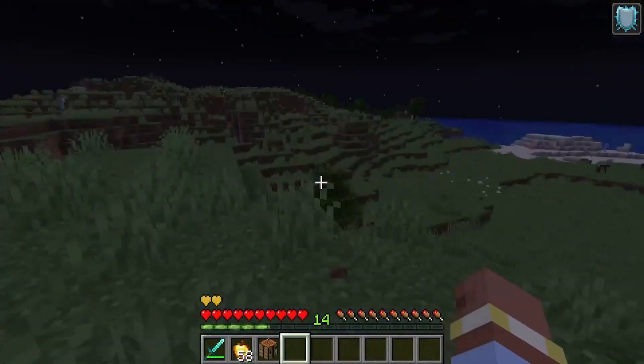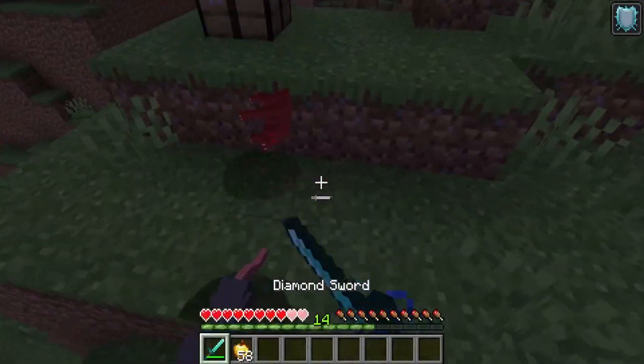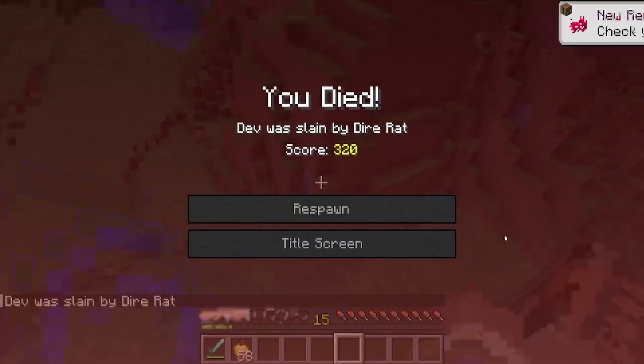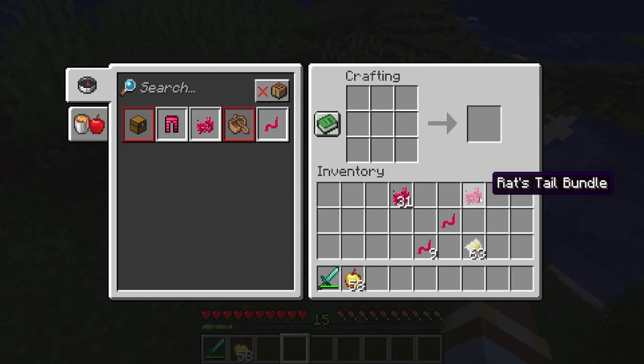Hey there hunters, how you doing today? We can look at the droppings you get from rats. You get rat tails from killing rats — you combine those into a bundle. And I'm dead. Turns out I can't speed craft a pants. You get nine rat tails to make a bundle.